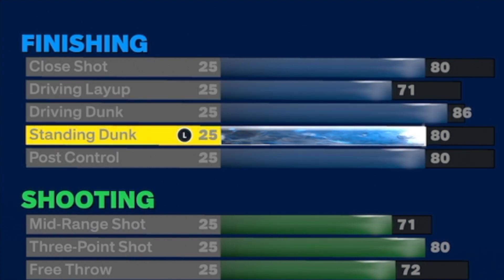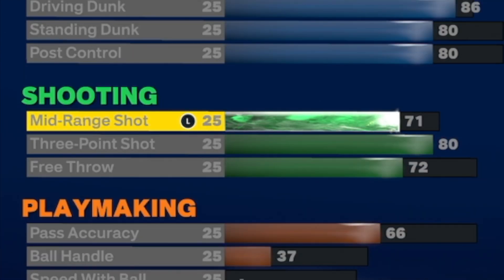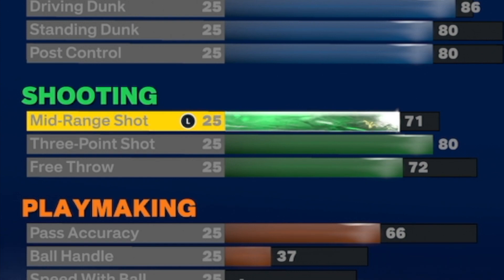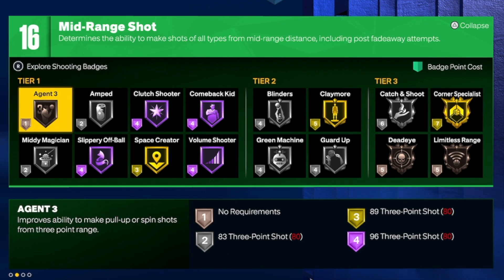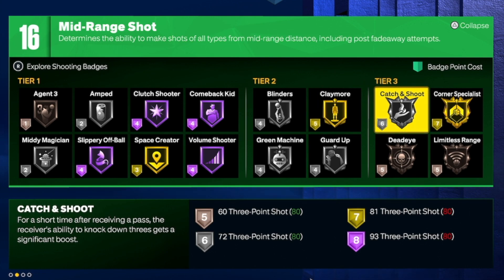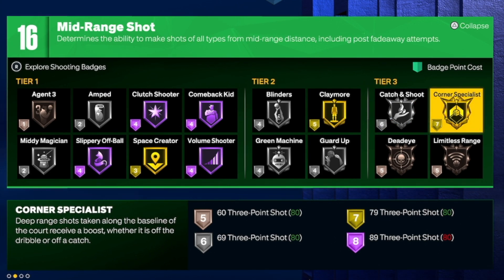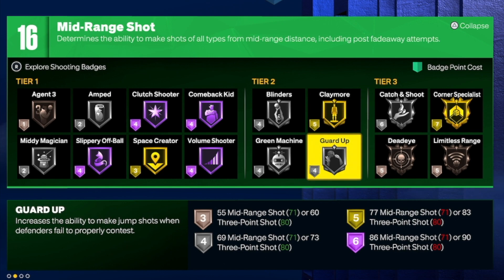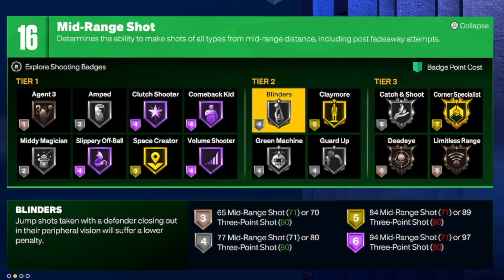On the jump shooting side, you're going to go 83 three-ball and 71 mid-range, which gives you a total of 16 badges and access to tier 3 badges. That means once you hit rebirth and bump this up to 17 total, you can put on a gold corner specialist, silver catch and shoot, silver guard up, gold claymore, and silver blinders.